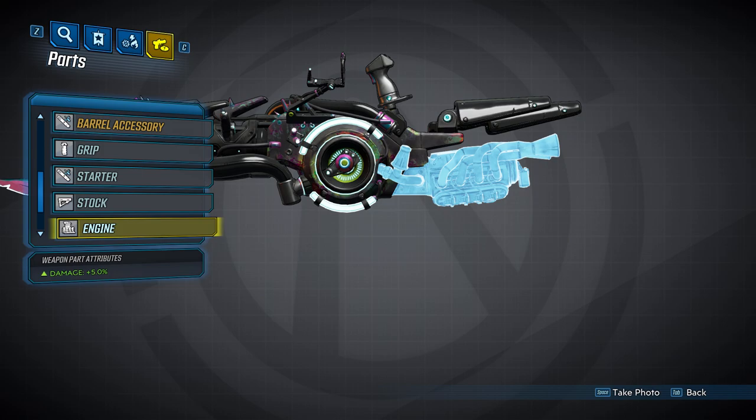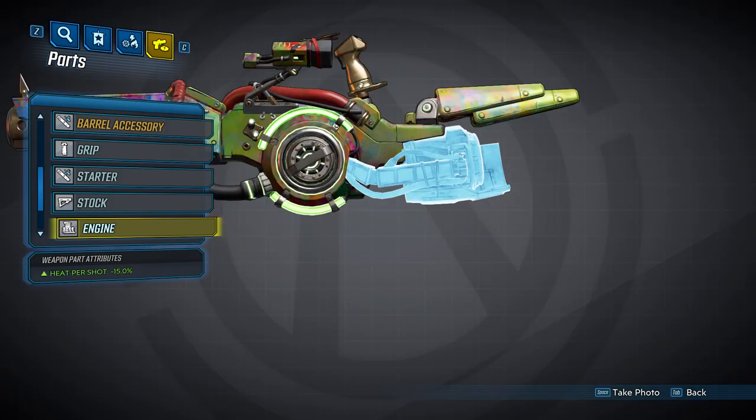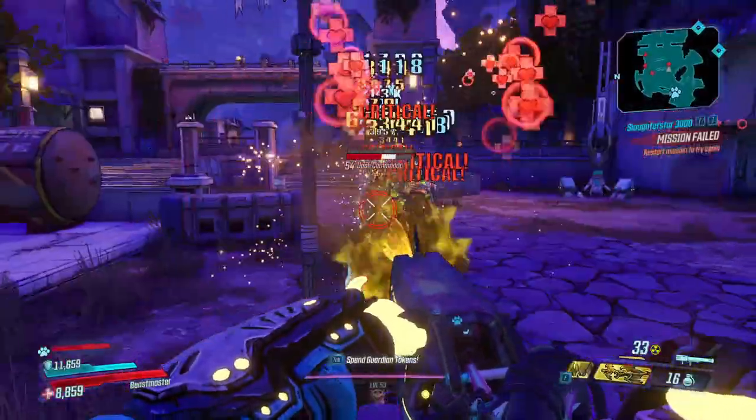Next we have an engine part, which is unique to COV heavy weapons. The first one is going to increase your damage by 5%. The second one will increase your fire rate by 5%. And the third one will decrease your heat per shot by 15%.